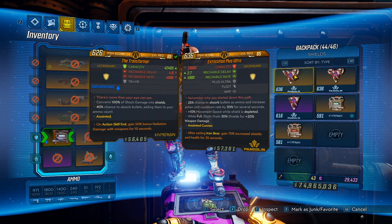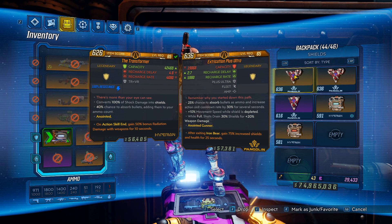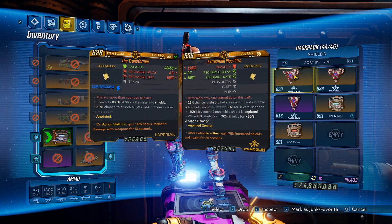This shield drops from any of the named bosses in DLC 4. It does have a dedicated drop from Benedict, however it will drop from any of them. I think this shield is really good and could potentially replace the Transformer on a lot of builds, and it's nice to see some variety and combinations in those passives as well.